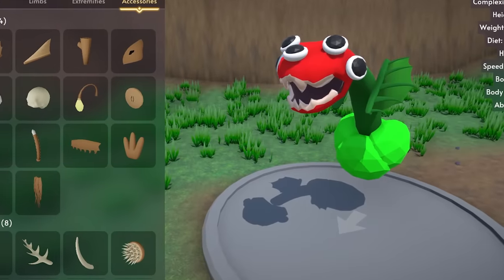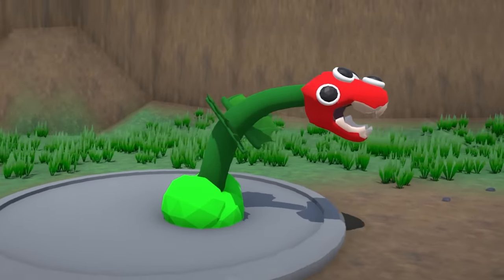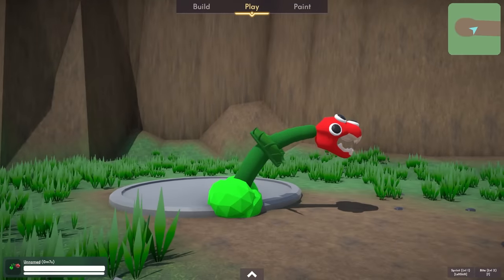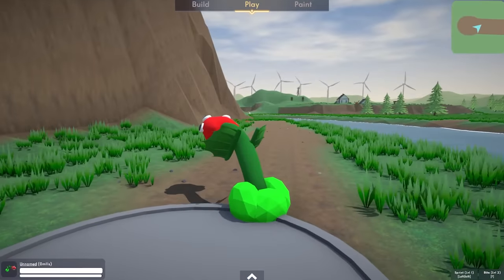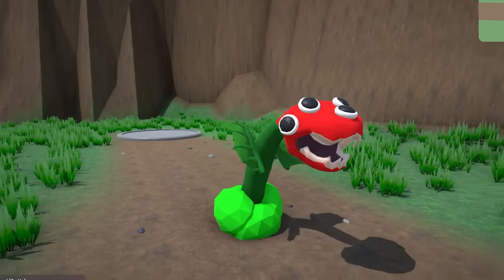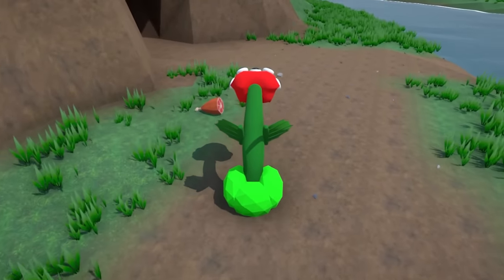I might make the head just a smidge bigger. There we go. Yeah, that's the stuff. This is one good-looking animal or plant thing. Look at the way it bites. Oh, that's pretty weird. It's very wobbly. So let's go explore the cave, see if we can get inside this thing as our crazy creepy plant guy. I don't want to say the name — you guys have to guess what it is. If there's any creatures you guys want to see me make in this game, just let me know in the comments.